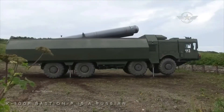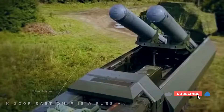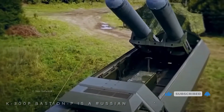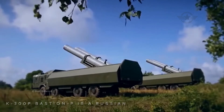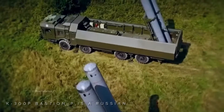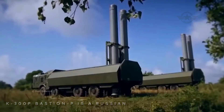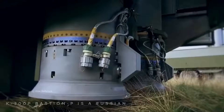The Bastion-P launcher carries two P-800 Onyx Yakunt SSN-26 Strobile anti-ship cruise missiles. These have a range of 300 km with a high-low flight trajectory and 120 km with a low-low flight trajectory. It is worth noting that the same missile was used as a basis for the BrahMos cruise missile.